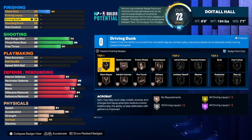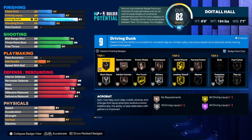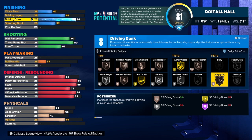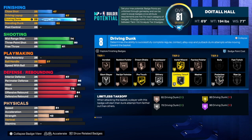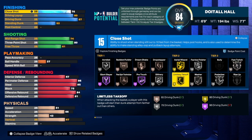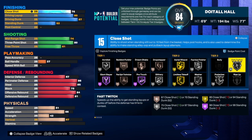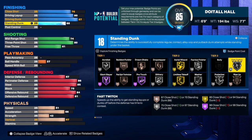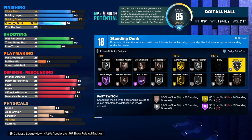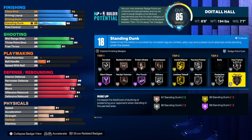For finishing, we're going to take the driving dunk to an 87, which will allow us to get poster rise on silver and limited takeoff on gold. At 84 you'd get bronze poster rise and silver limited takeoff — we don't want that. At 85 you get silver poster rise, at 86 you get limited takeoff on gold, and at 87 you get an extra badge. The driving layup we're going to take to 80, and close shot is 75, which gives us an extra badge and fast twitch on silver. We get 18 finishing badges total. I'd use fast twitch, poster rise, feelers, and slithery — plus six badges taking it from 18 to 24.